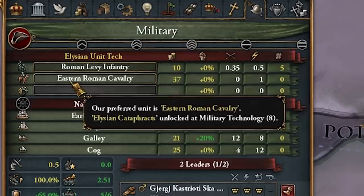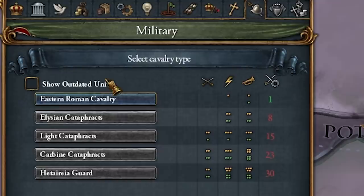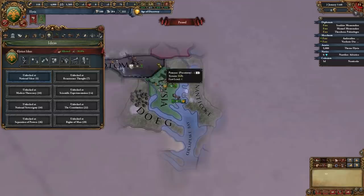We also have unique units: Roman levy infantry, Eastern Roman cavalry — all the way up to tech 30, so you'll have a lot of fun going through those.